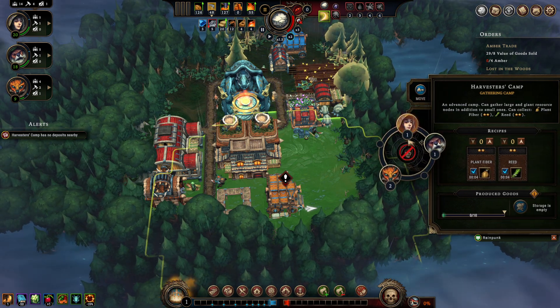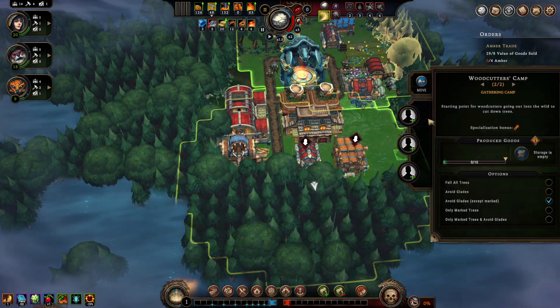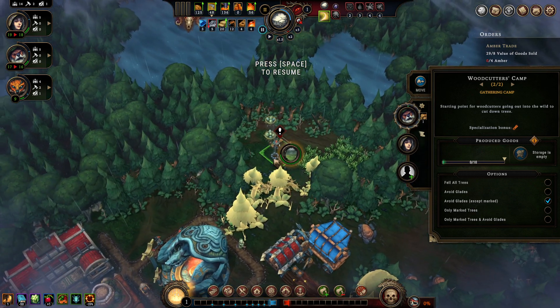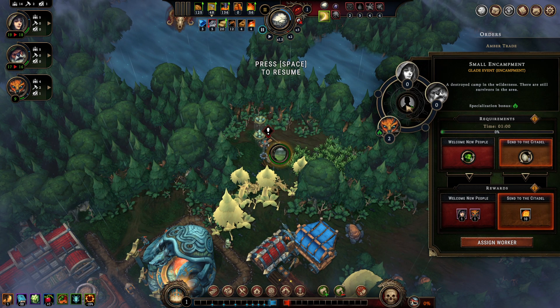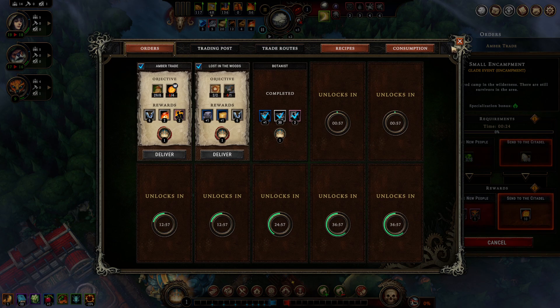Harvester camp has no one nearby — away that goes. Okay, we can welcome new people, or we can send to the Citadel.